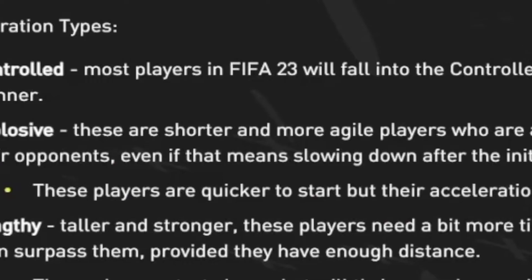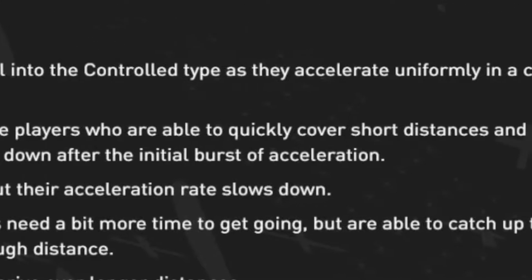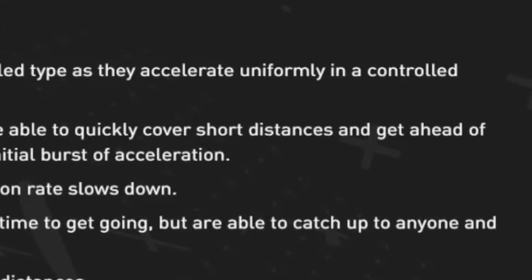Along with having different requirements, they obviously feel a lot different in-game. Explosive is going to be moving very quickly over a short period of time but not very quick over long distances. Lengthy is the exact opposite — pretty slow off the mark but very good over long distances. And then there's the controlled type, which is a consistent speed. It's not very balanced — why would it be? It's EA.